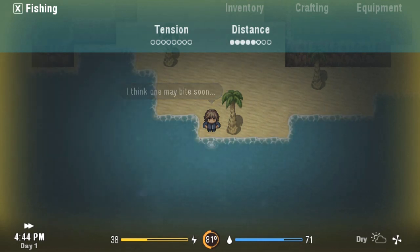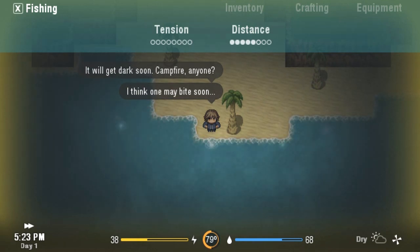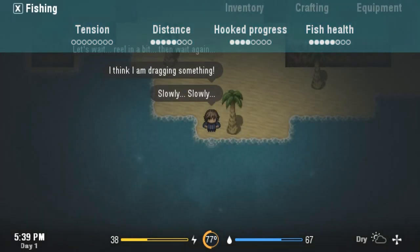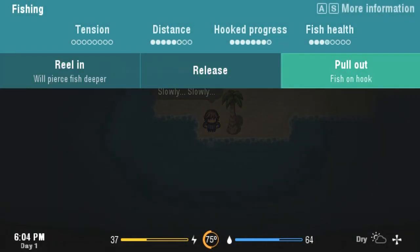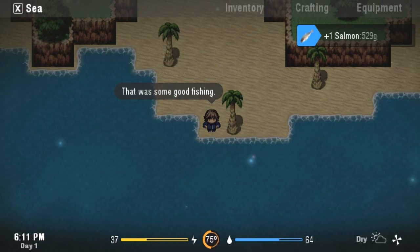Come on, little fishy. We got one on the hook — let's reel it in. We can only sincerely hope it doesn't get away, because if it does we are going to be in deep bantha poodoo. Let's keep its health nice and low; we don't want it to get away by getting too strong. Hooked progress is looking solid — keep on reeling. There we go, we got ourselves a 529 gram salmon. Not too terrible.